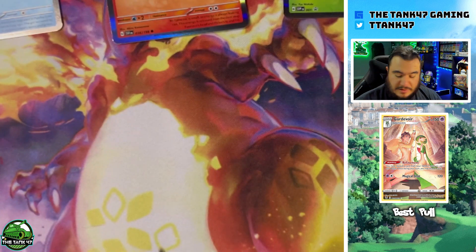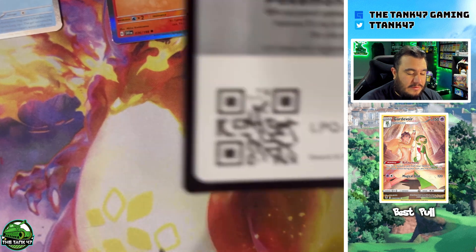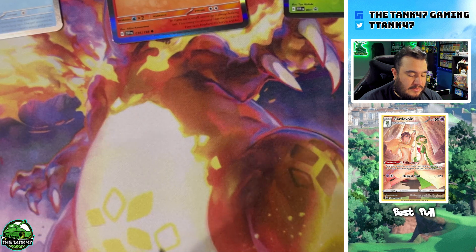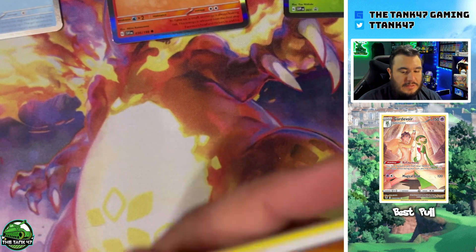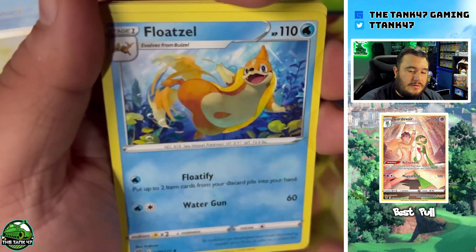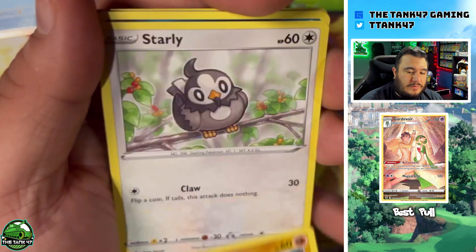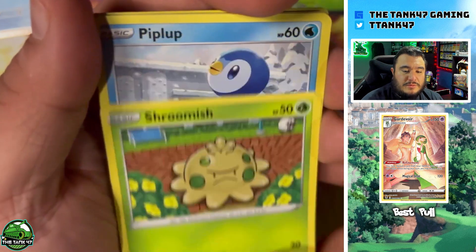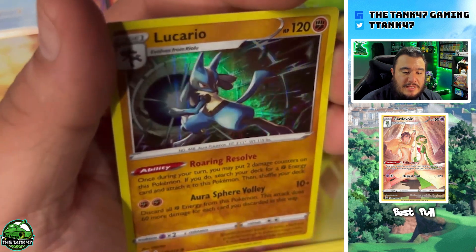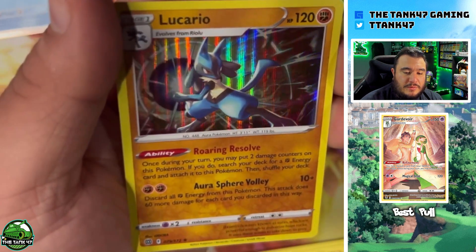In our last booster pack before we show off the remaining Paldea Collection contents, we got another black code card — another chance at a good holo. Starting out with a Rock Energy, Sneasel, Cleansing Gloves, Floatzel, Starly, Spiritomb, Shroomish, Piplup, a Piplup reverse, and a Lucario holo — cool holo there.